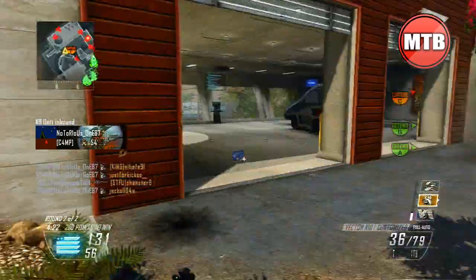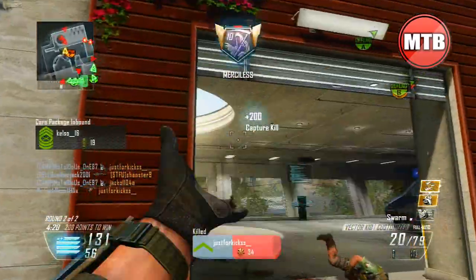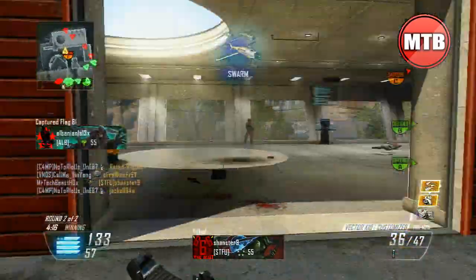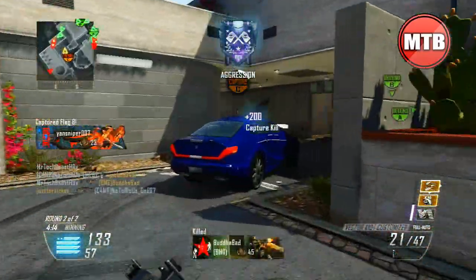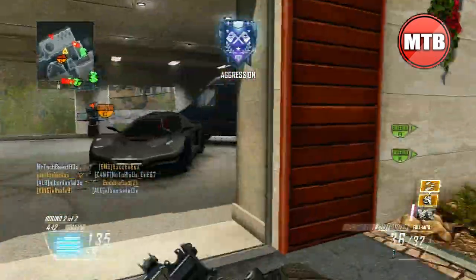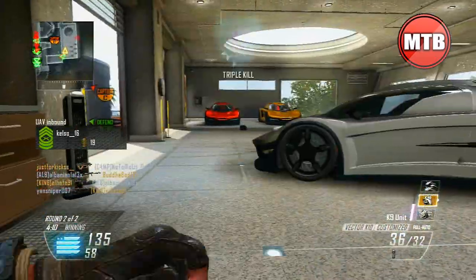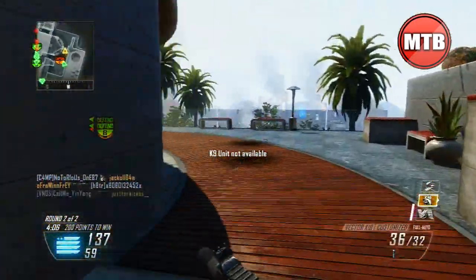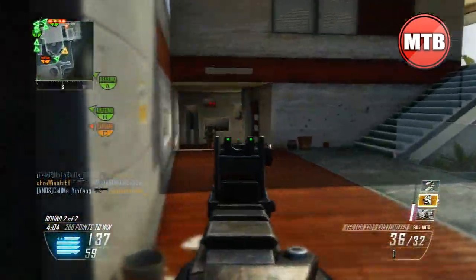Here you see me in the spawn with the Vector K10 — it mows down enemies. Check out the recoil: low to moderate, this weapon barely has any recoil in my opinion. It feels like the ACR from Modern Warfare 3, and that's why I really love using this weapon. Some combinations you can use will be on screen right now: the silencer and fast mag combination, the EMP and the C4 grenade.